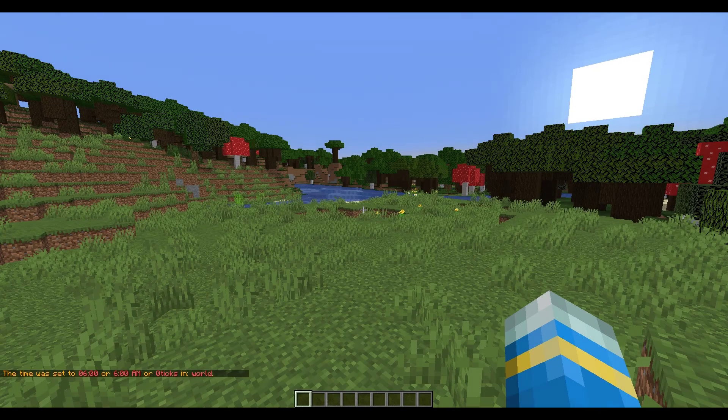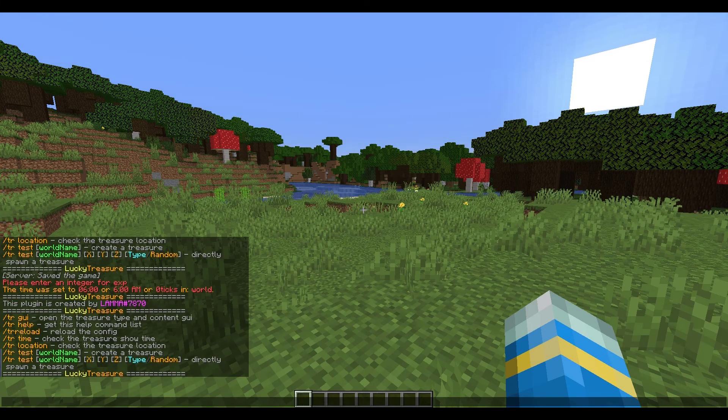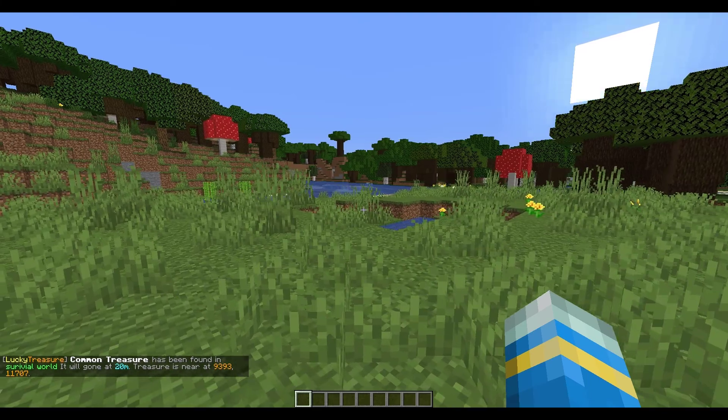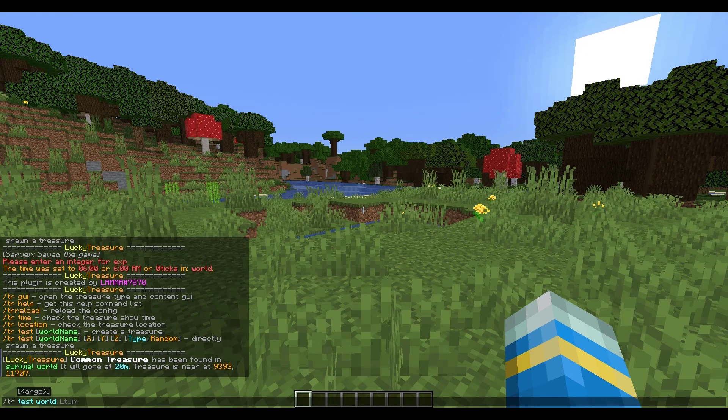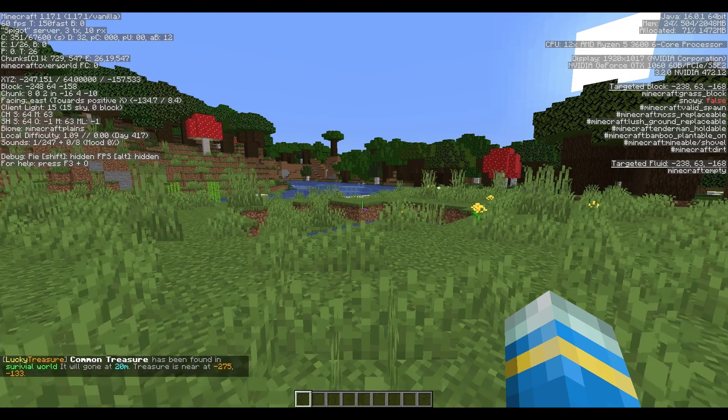Let's go ahead and spawn one to show what it's like. If you do /tr help again, you can see the TR test command. The syntax is: /tr test, then your world name (which is 'world'), then your X, Y, and Z coordinates. If you just hit enter it'll spawn randomly very far away and be difficult to find, so hit F3 to bring up your coordinates. I'll put minus 246, 64, and minus 157.